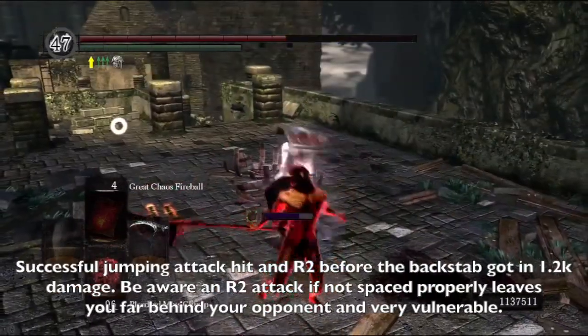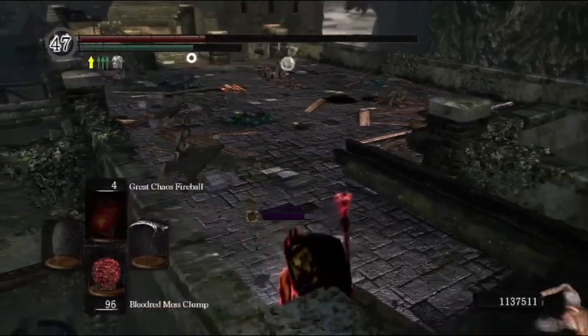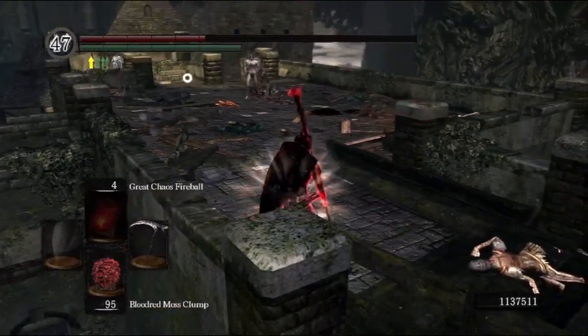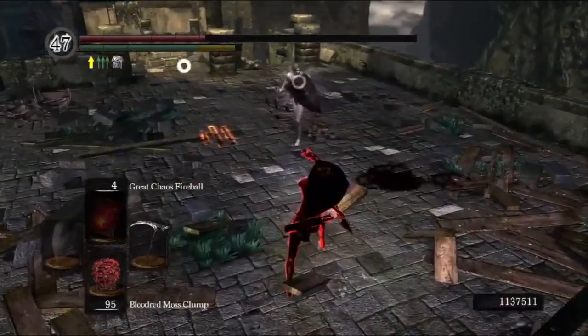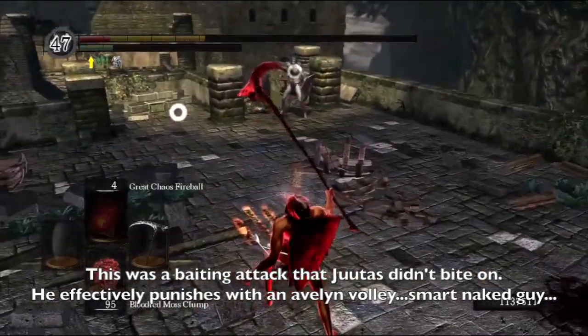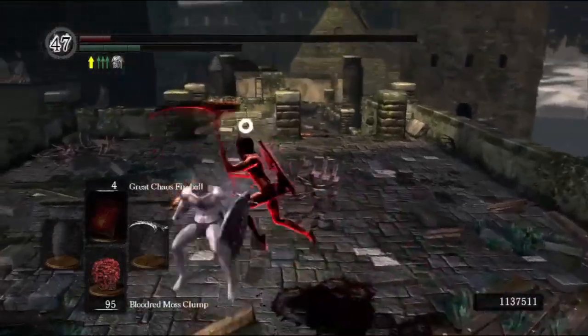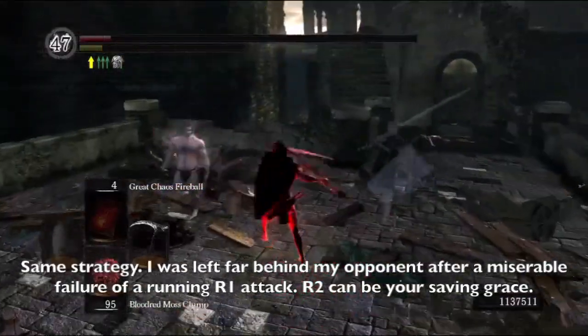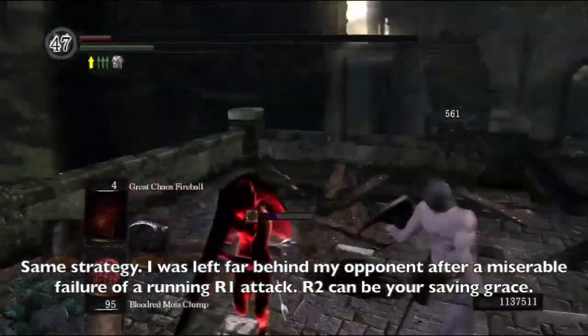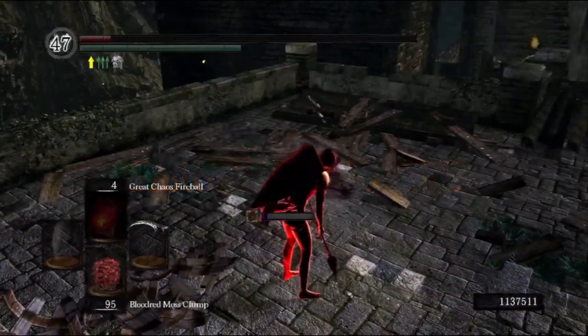The main tool I use to avoid getting backstabbed is the R2 attack. The R2 attack is very powerful, and if you do two R2s in succession, the second swing is actually very fast as well. A lot of people don't expect it either, so it's a very useful tool in avoiding getting backstabbed because it will turn you around and face them. At the very least, you'll get a bit of damage trade-off as well.